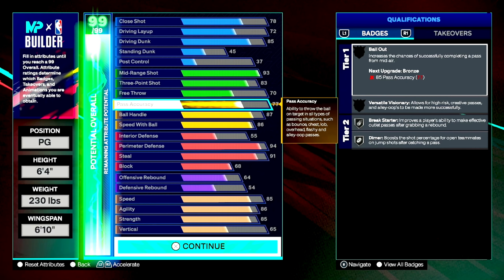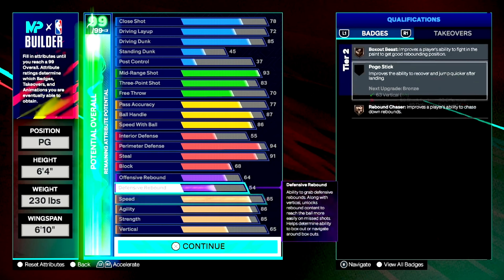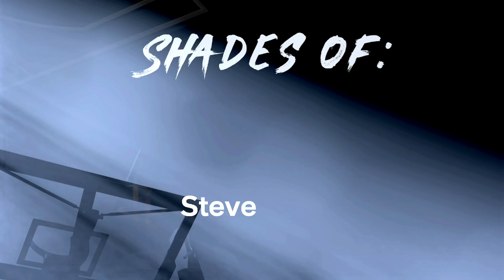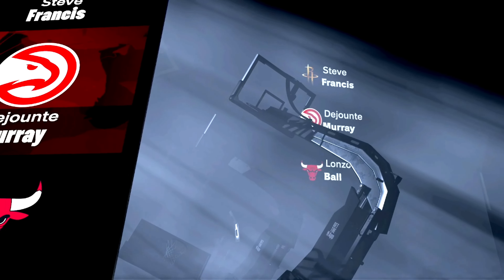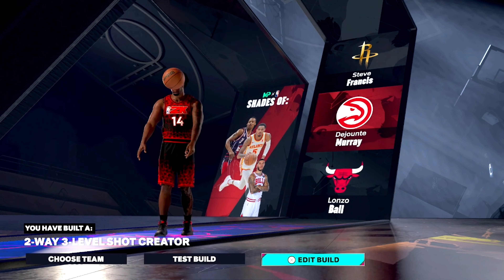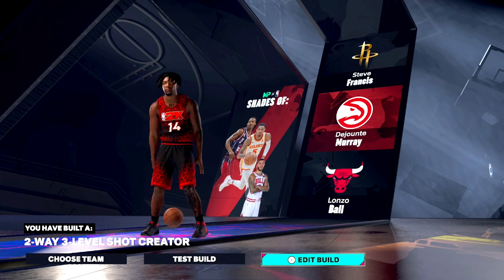That's the build. I absolutely adore it. The 86 speed with ball is more than enough to get open, especially paired with your strength and mid-range — you're a true all-around player. The Drew Holiday build. Copy this down. If y'all mess with the build or are going to make it, let me know. If y'all see anywhere to tweak it, let me know — but I like it the way it is. The comps you're going to get are Lonzo, DeJounte Murray, and Steve Francis. The build is nasty. Anyway, it's been your boy Jager2K, and I'll catch y'all in the next one. Peace.